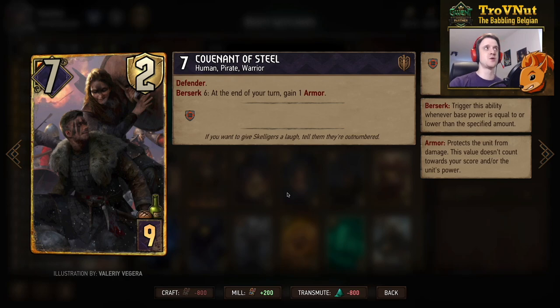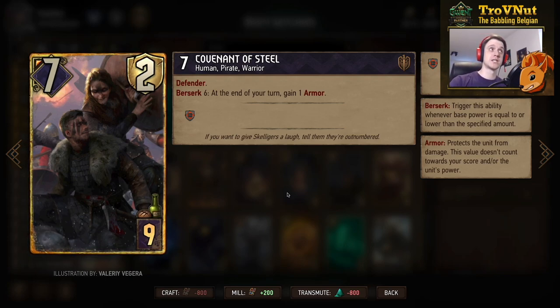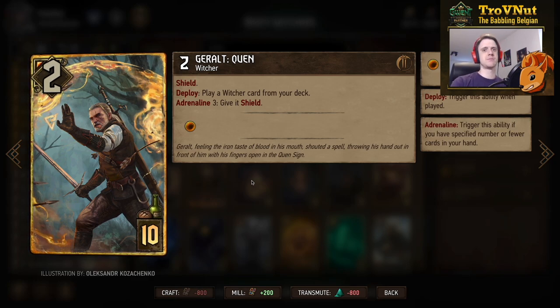We have the Covenant of Steel — seven power, two armor, a Defender. At Berserk 6, he gains one point of armor at the end of every turn, which is of course perfect for our very armored, beefy team.